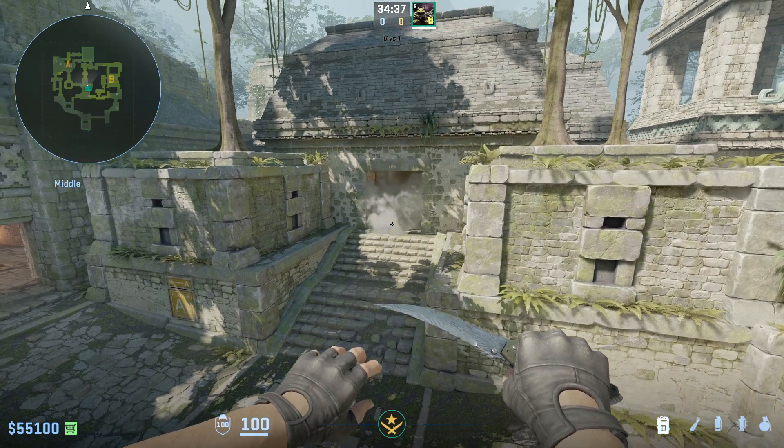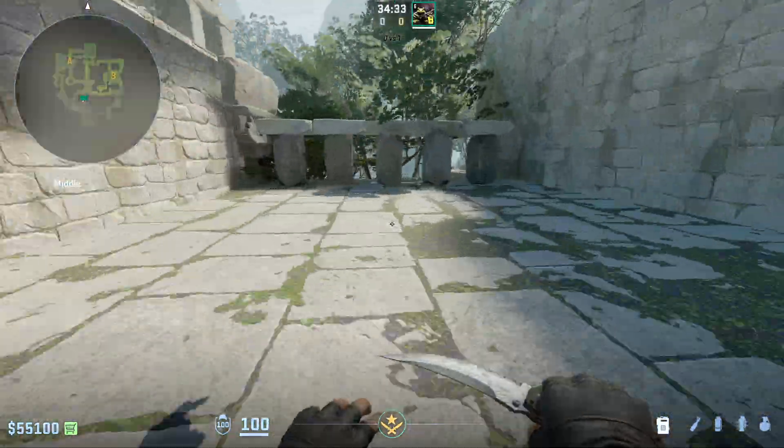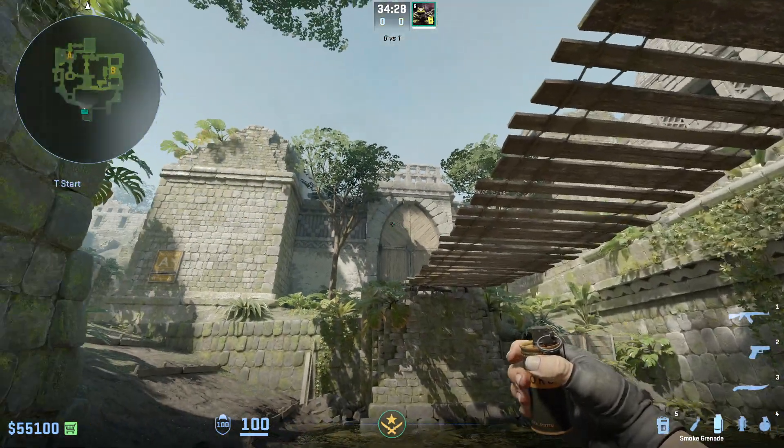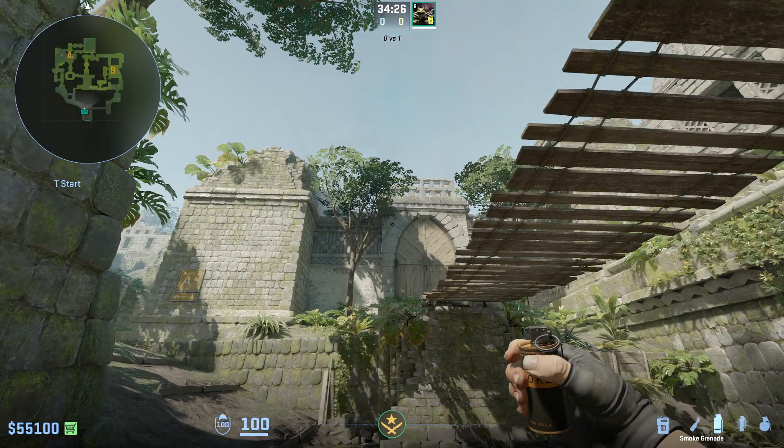Here's how to throw one of the most important smokes to throw on your T side of Ancient, the Mid House Smoke. What you're going to do is from T spawn, you're going to find this pillar, come up along this front edge, find this dark spot right here, and then jump throw.